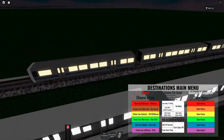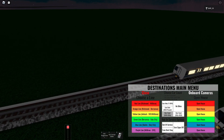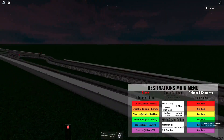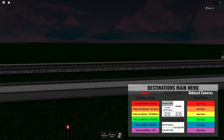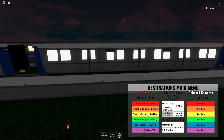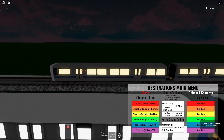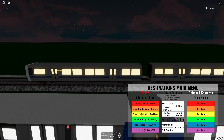Car counts affect what shows up on the sign alongside the number showing how long your train is. 'Cars only' will just show, say, ten car train. 'Line color' will show ten car YL line for a yellow line train, or as shown in the UI here, six car red line for a red line train.